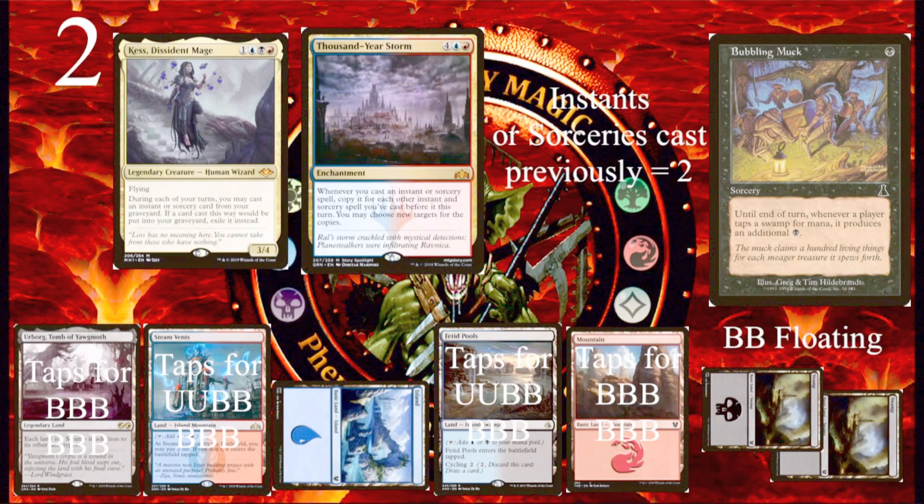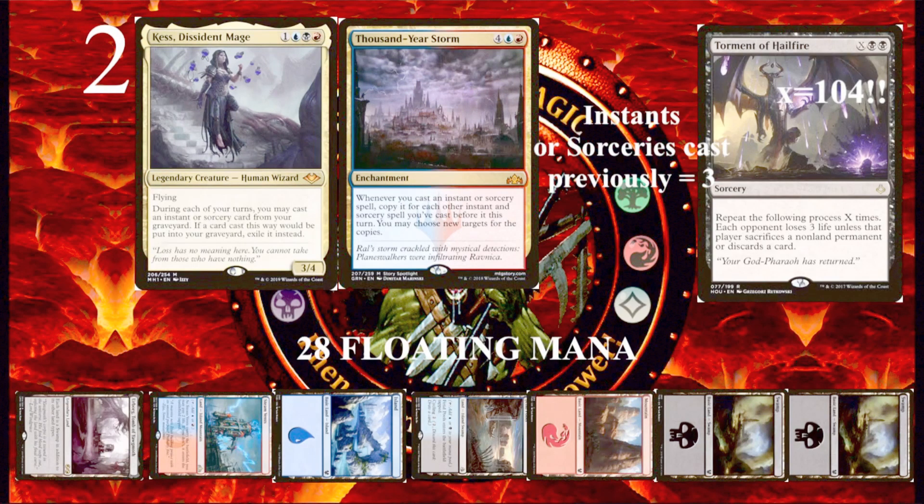And your swamp-islands can tap for two blue and five black. Since you tapped only two swamps and one island to do this, you still have two swamps and two island-swamps to work with. So now, including the two black you previously floated, you can float a total of 28 mana. You end the game by casting something like Torment of Hailfire for X=26, which with Thousand-Year Storm is going to be copied three more times, basically giving you a Torment of Hailfire where X is 104. This is just one example of how Bubbling Muck can generate you tons of mana.